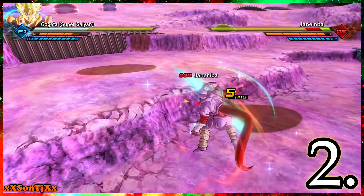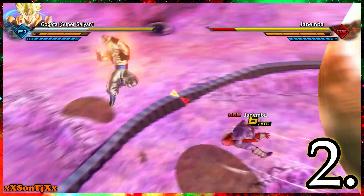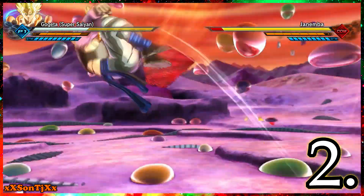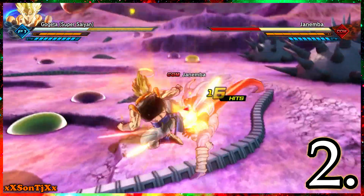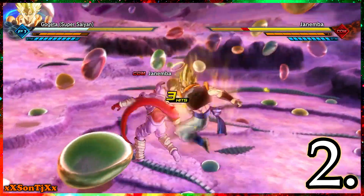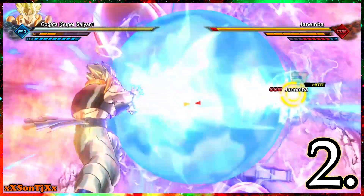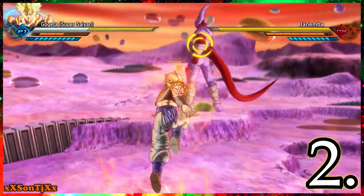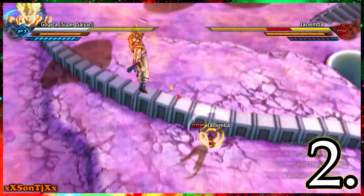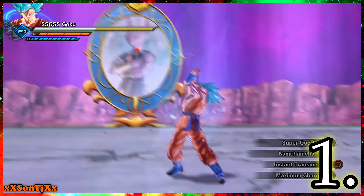Number 2 is Gogeta. Gogeta was even more broken before they nerfed Punisher Drive, but now he's more normal. He has the most melee attack power in the game — no one can match Gogeta in melee damage. Punisher Drive is amazing to combo with, and his Super Mad Dance is awesome too. You can do so many great stamina break combos with Gogeta. He has fast recovery, a really powerful back hit, and also Super Kamehameha for high damage at just three Ki bars. He is almost impossible to beat once fully mastered — learn him with triangle, square, triangle, square.